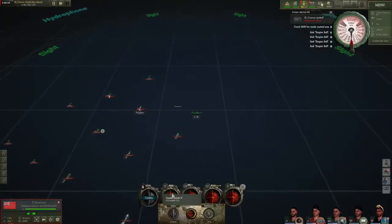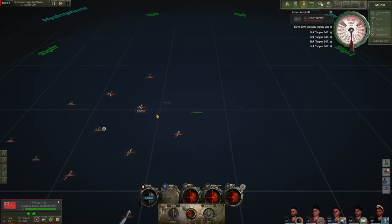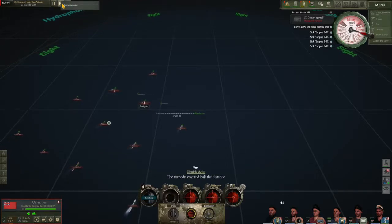Torpedo choice seems to be one of those things that varies from captain to captain, but there are a few things to bear in mind when picking which type of torpedoes to use. T1, aka steam, torpedoes are very reliable. They leave a trail of bubbles that can announce their presence to a target, however. This makes them great for a variety of situations, but not so useful when setting up a typical convoy ambush. You can make T1 torpedoes even more useful by waiting for nightfall, which prevents the enemy from seeing them and gets rid of their main disadvantage.